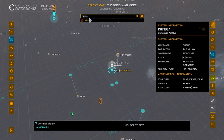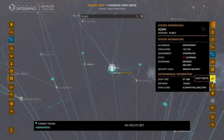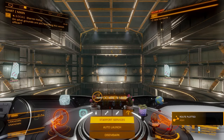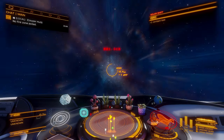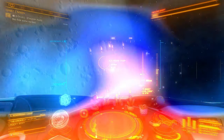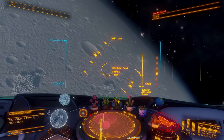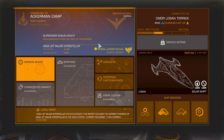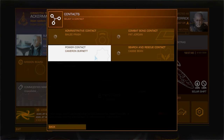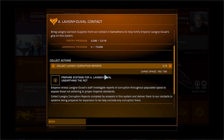I then set off to the Aiden system, which was the nearest controlled system that I had somewhere with large landing pads. This turned out to be Ackman camp so I headed there. I headed into the contacts again to see the power contact where I could deliver the 792 tons of garrison supplies.